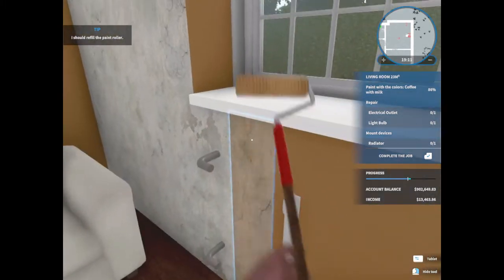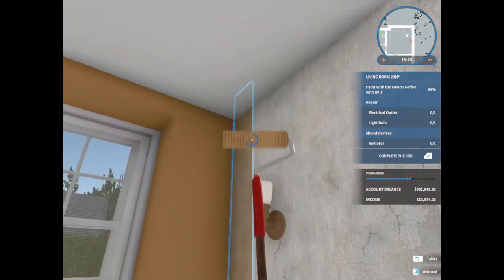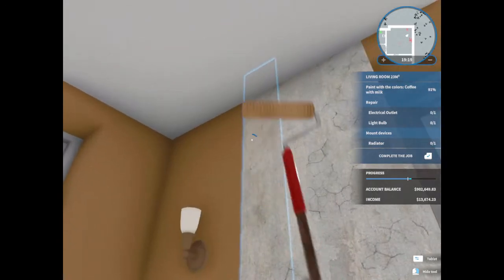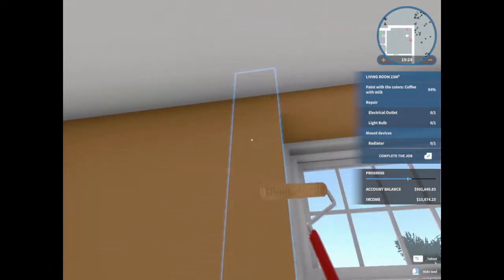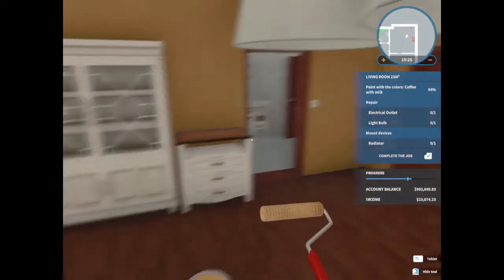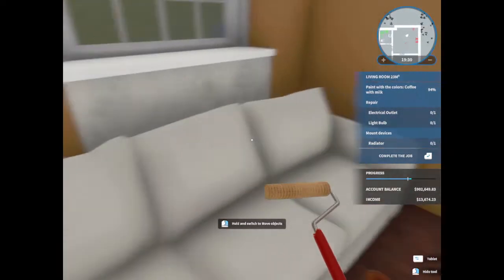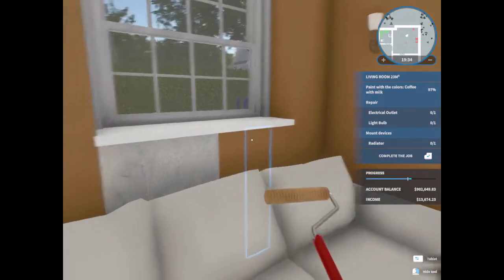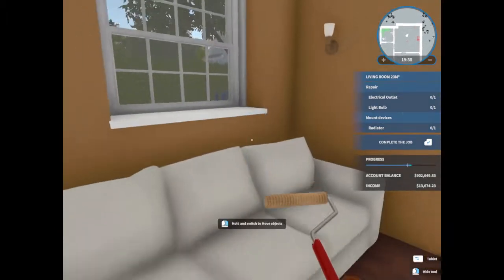Okay. Almost there. A little bit more of the wall to do. There we go. Good, good, good. Paint with colors — what did I miss? Oh okay, well that would explain it. I did the top, but I did not do the down part on that.